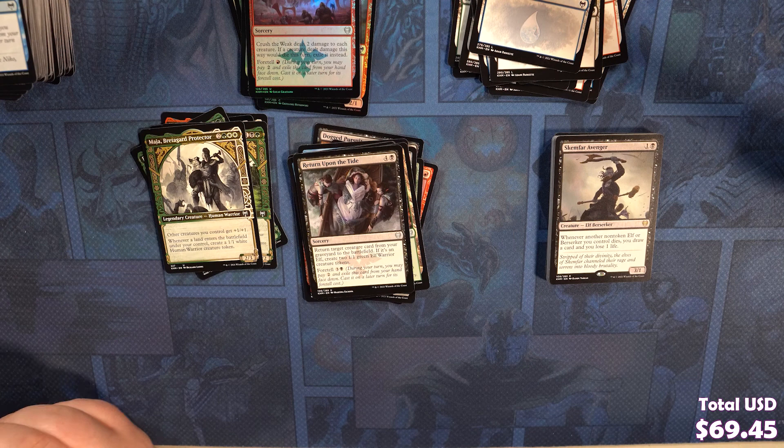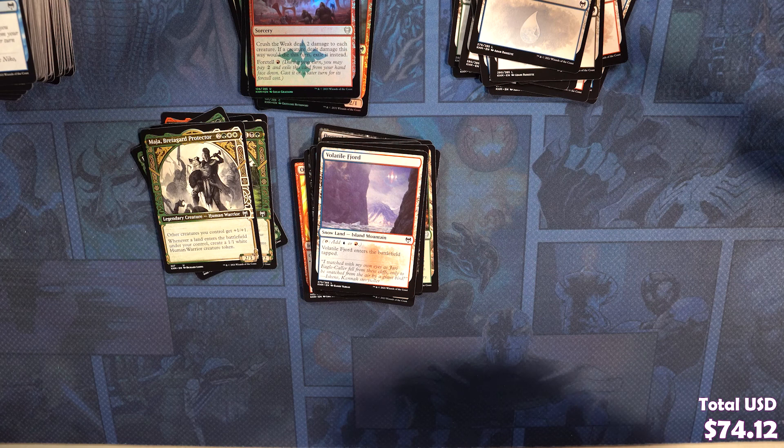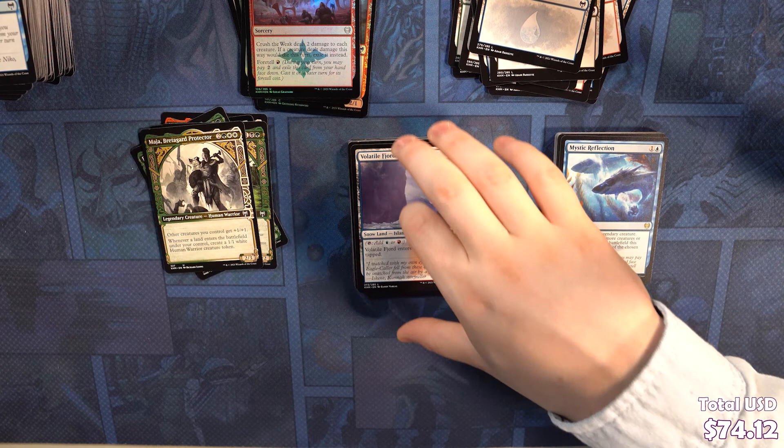Choose target non-land creature. The next time one or more creatures or planeswalkers enter the battlefield this turn, they enter as copies of the chosen creature. This card has lots of uses — you can kill tokens with it if someone makes massive amounts of creatures. It's good for killing stuff they already have. It's a cool card.